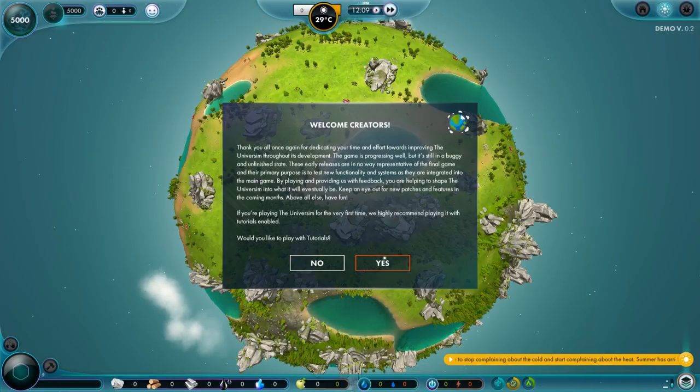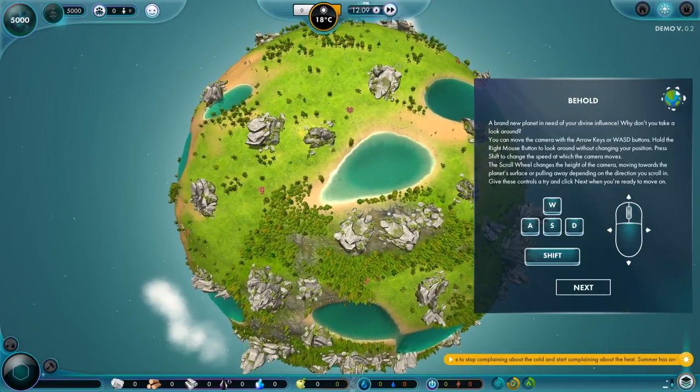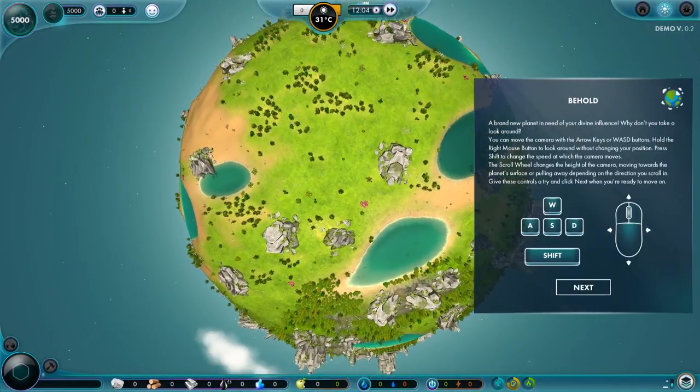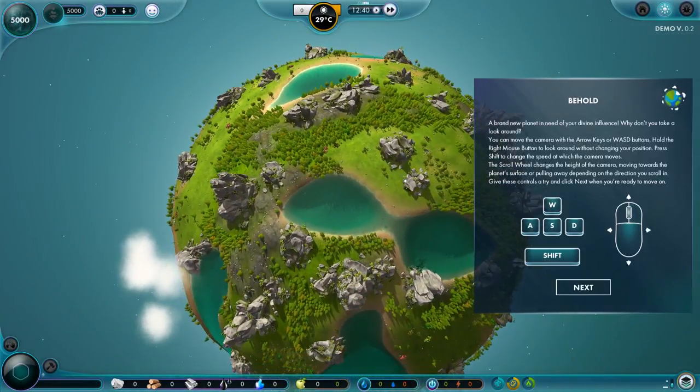It's asking me if I'd like to play with tutorials. I will, because I actually don't really know much of what's going on, apart from the fact that we can move like that. Shift seems to go a bit quicker. Right click moves us, left click moves the planet we're on.